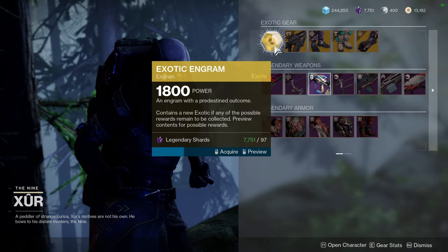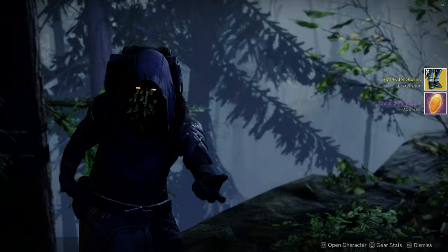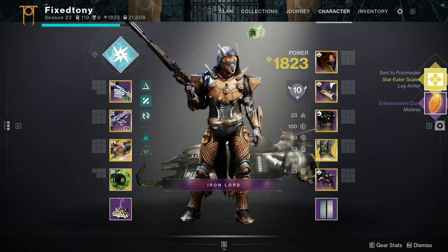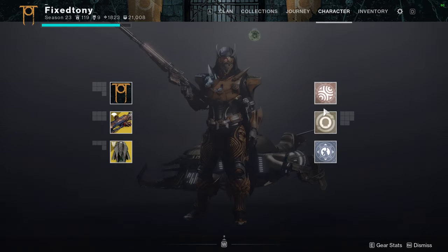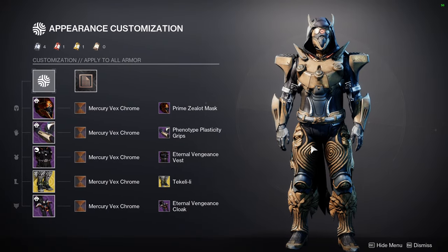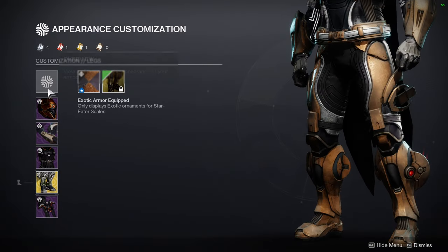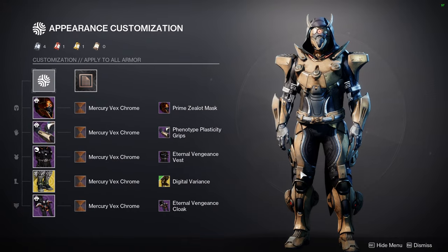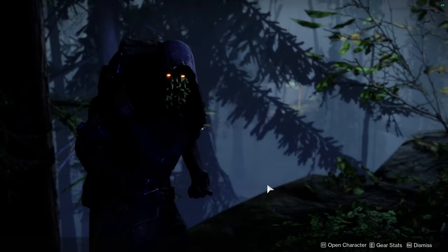Star-Eater Scales — I don't need any more, I have two already mastered, unless it's a really good roll. I've probably mentioned this before, but the reason I have the Tokalee ornament on this is because I'm waiting for the digital variants to come out so I can do the new look I'm going for with Star-Eater Scales.